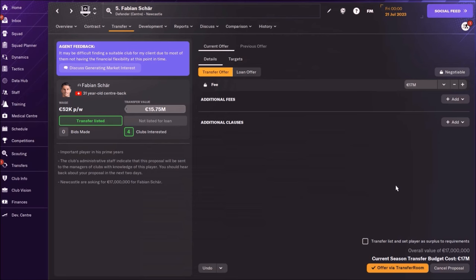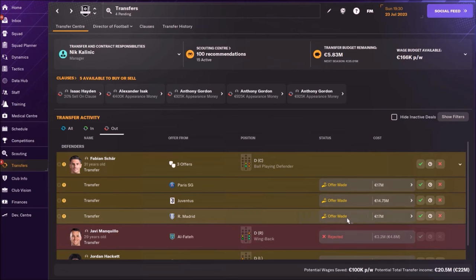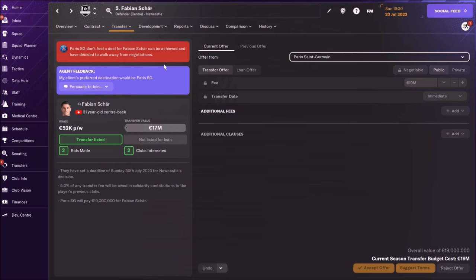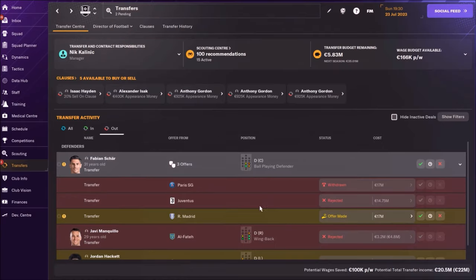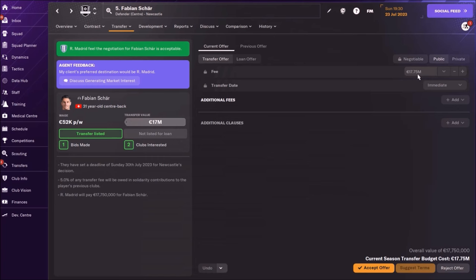We see that Juventus doesn't have money — they offer around 15 million again, so we won't take that. But Paris Saint-Germain offers 17 million and Real Madrid offers 17 million. Maybe we can negotiate and ask for 19 million. Paris Saint-Germain doesn't want to go to 19 million. But we still have the offer from Real Madrid at 17 million — can we negotiate a bit? They accepted 17.75 million.